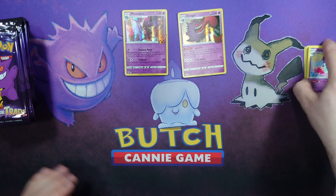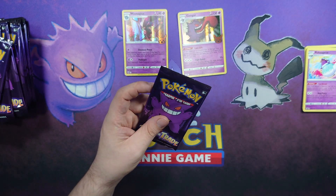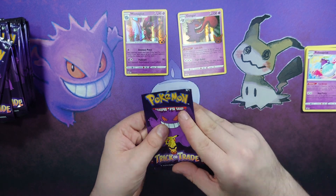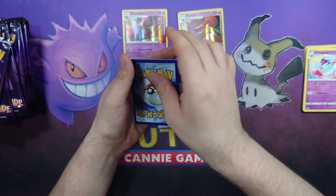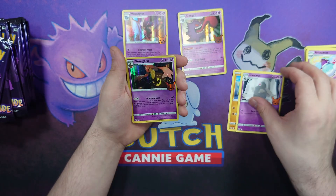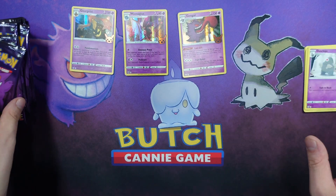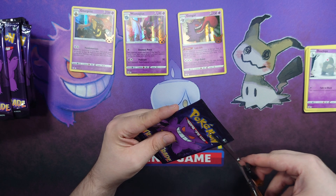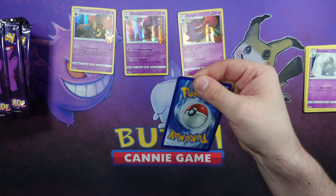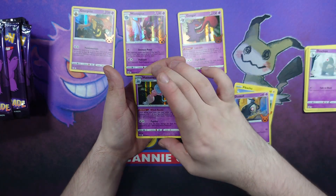Although getting duplicates does lower the odds of completing the set. Let me know below — do you think we're going to be able to get all 30 cards from this one booster bundle? Next pack: a Cubone, a Dusclops, and a Gourgeist — how very on theme for Halloween, a pumpkin Pokémon. Then: Pikachu, a Skull, and a Hatterene. We're getting quite a few hollows.